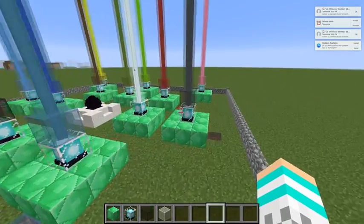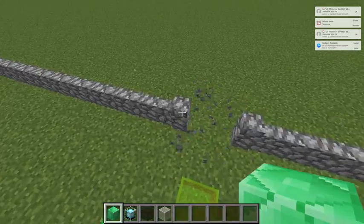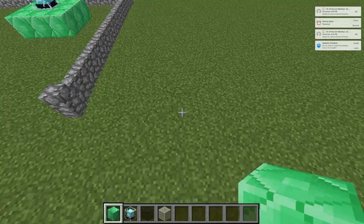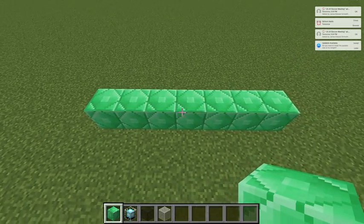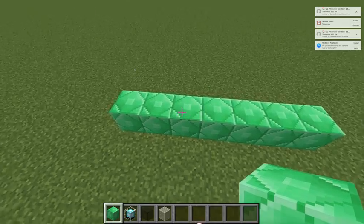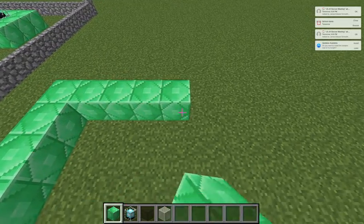Now I'm going to show you how to make a bigger beacon. I'm going to break this one and make a huge one right here — the biggest one. You have to make sure it's not even; it has to be odd. I put seven — it has to be seven.